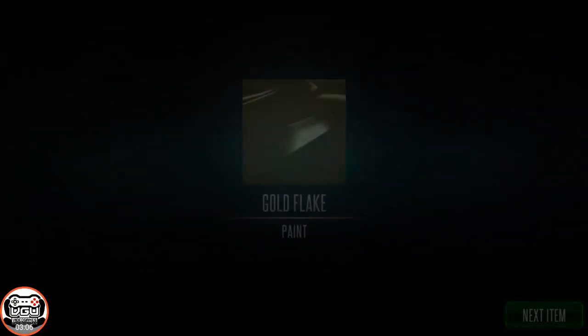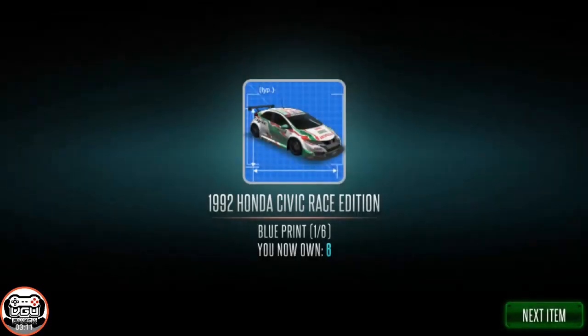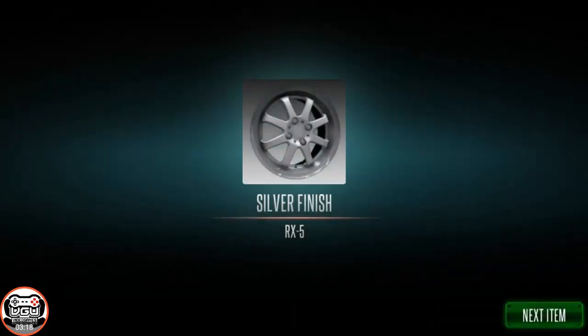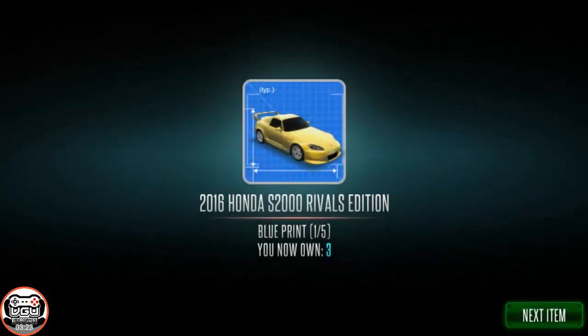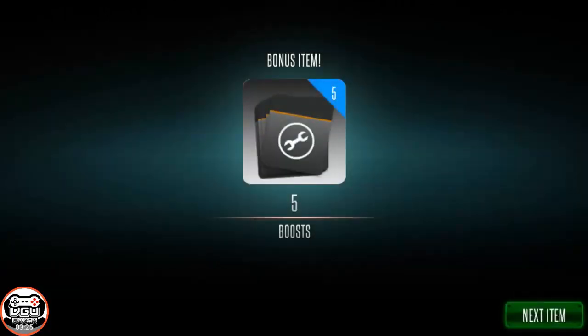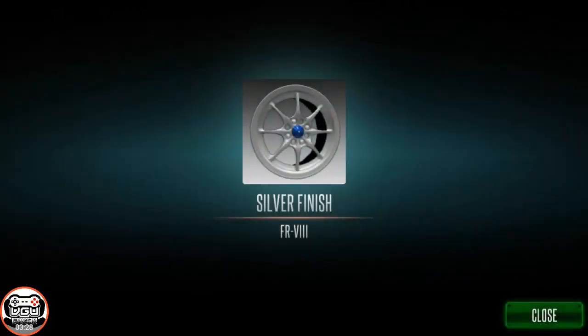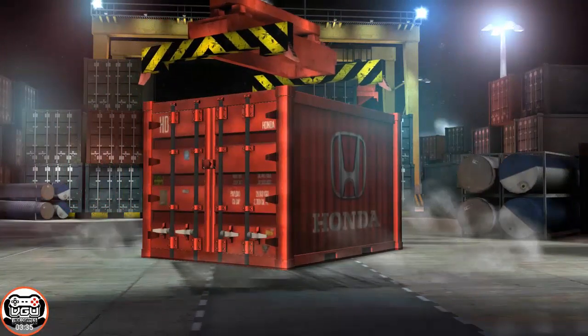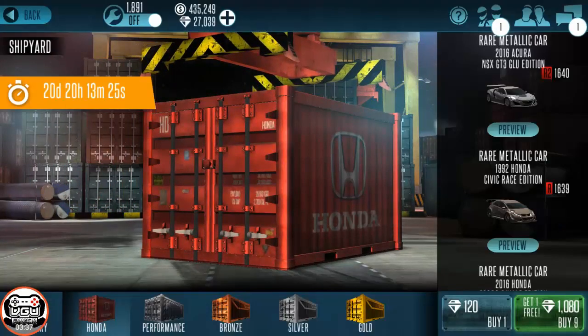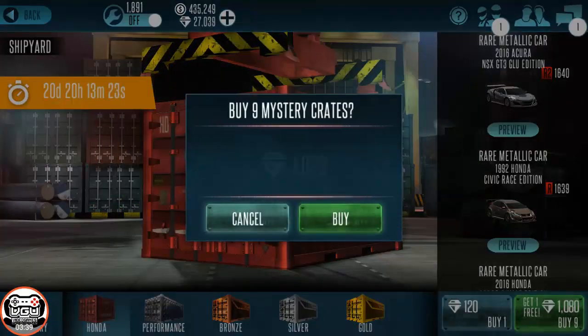There's the third, fourth quote unquote 92 Civic, fifth 92 Civic — so that's three or four that we've got. There's our first completed vehicle, the quote unquote 92 Honda Civic. Really nice looking car, the graphics on it look awesome. And we've only opened like 28 right there. Love these wheels — they look awesome. That was the 30th crate, so we've completed one vehicle at 30 crates.